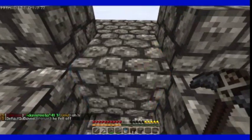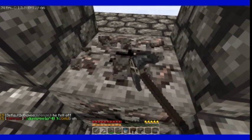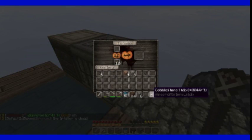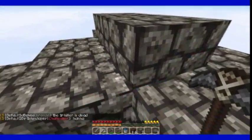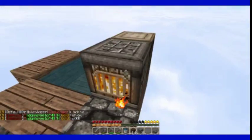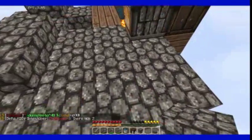Basically, the last episode was a speedrun of me grabbing all of the stone that I could. And we got some more iron ore — neato. And I remade the cobblestone generator, so now it is made out of stone as well. And stuff isn't going to catch on fire, hopefully, now. Which is a good thing.